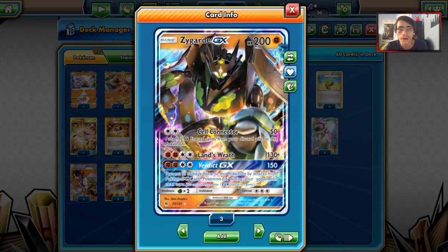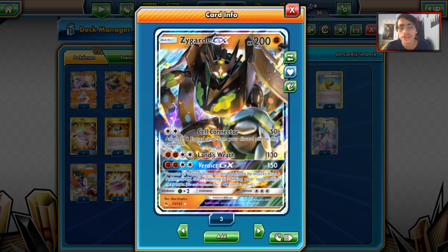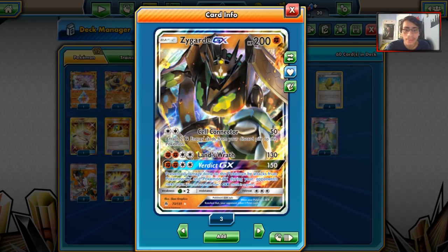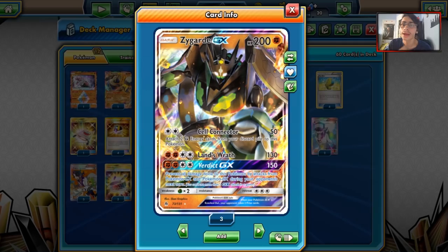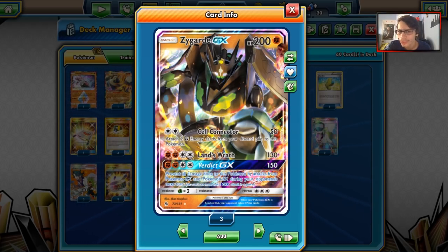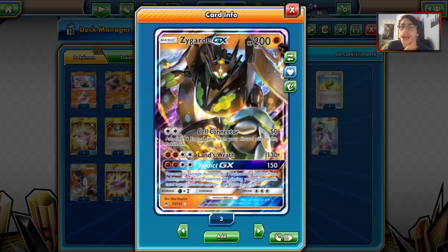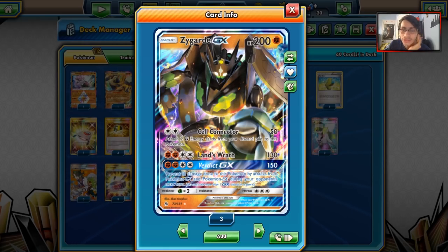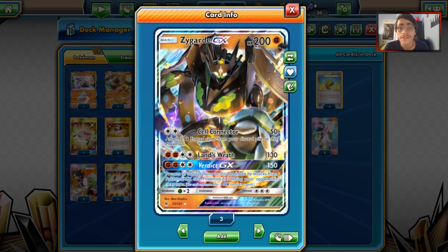Cell Connector could be that replacement, so we could see Zygarde be a one-of in decks to counter those fighting weak Pokemon. Then we have Landswrath — for four energies you do 130, which is kind of underwhelming. Not a whole lot of damage. We do have Choice Band, Diancie, and Regirock. We don't actually play strong energy in this deck because this is a Max Elixir build — a turbo build. So the main attack here, the GX attack, is really the star of the deck. That's a first, right? GX attacks you use once per game.